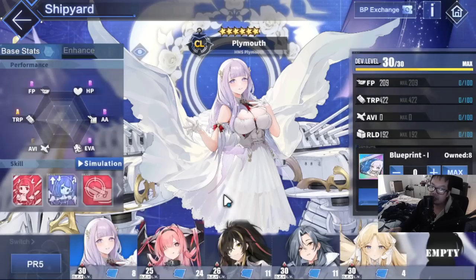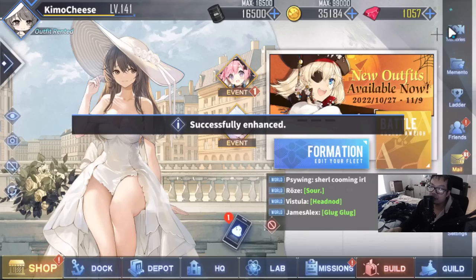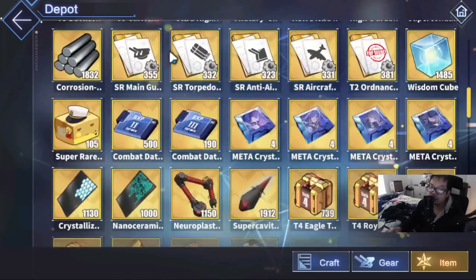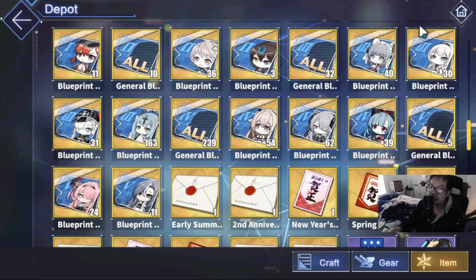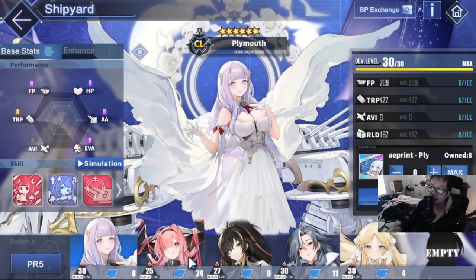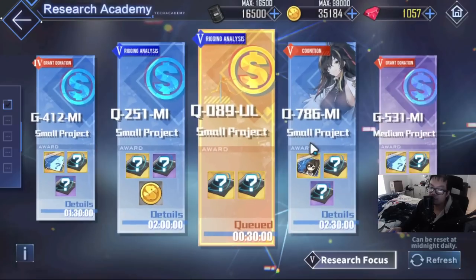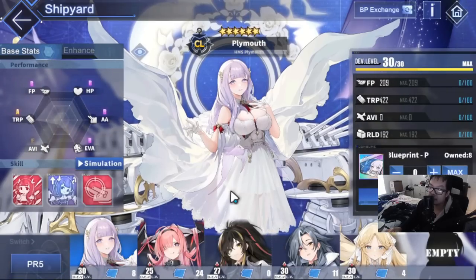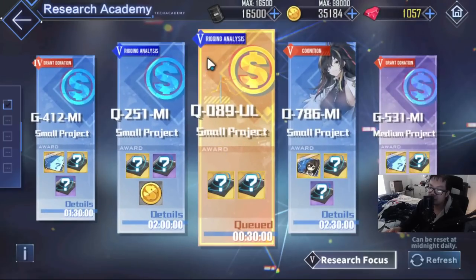By intentionally keeping one ship not maxed out, it eliminates their face missions. One strategy you can do is if you have a lot of general prints for that season — for me I have five, and I burned all of them on the carrier — but if you have like a hundred of these and a ship that can't hit Dev 30 right away, just use all those prints to Dev 30 one of them, assuming you don't mind maxing them out early, and eliminate their face missions right away. This improves not only your missions for UR prints for Plymouth and Brest, but also gives you more opportunities for Q missions for farming UR prints.